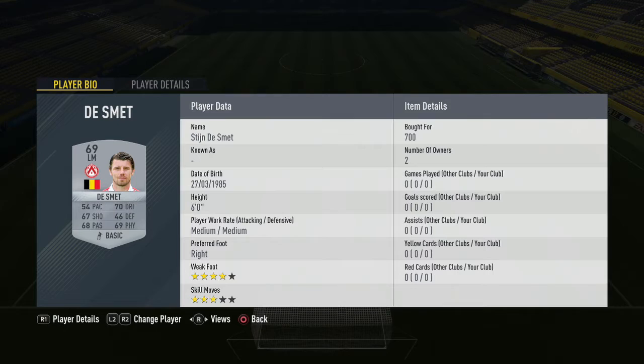At left mid we have De Smet for 700 coins — you can swap him and the player at centre-back who is also left mid in-game to get the same amount of chemistry. Our CAM, or centre mid in reality, is Roland at 3200 coins, making him the second most expensive player in the team. The midfielders are by far the most expensive.